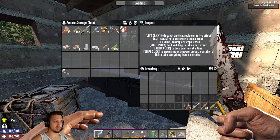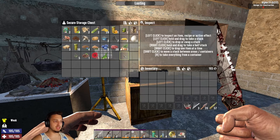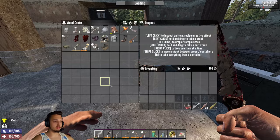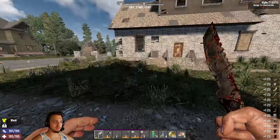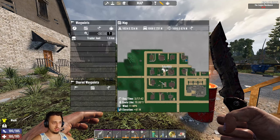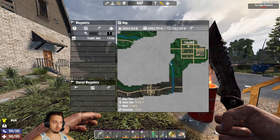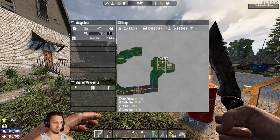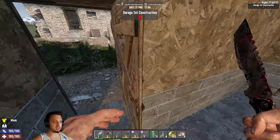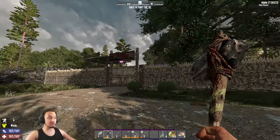I picked up some nice loot from previous travels, but I was thinking we don't have a lot of food to eat right away. So I think I'm gonna grab everything for the trader and run over there real quick, see if I can find some stuff - maybe some seed stuff so I can get planting. We'll work on that first. I'll find out where the closest trader is and head over there for some well-needed supplies.